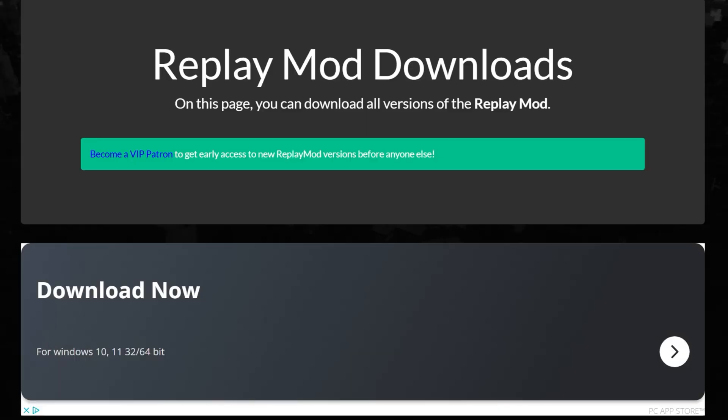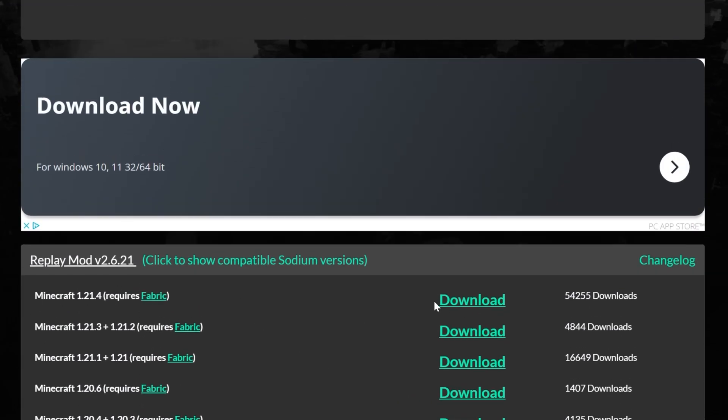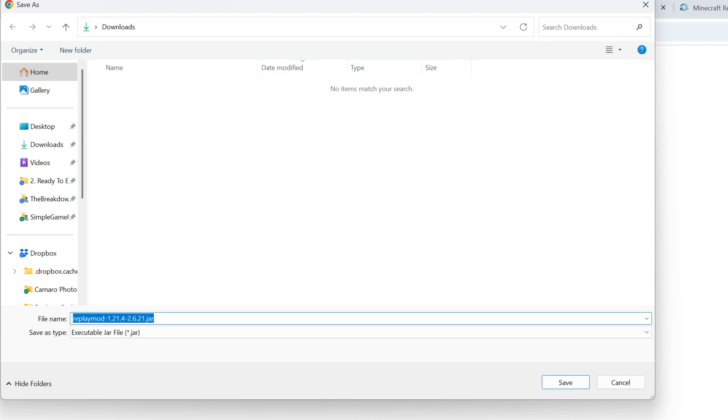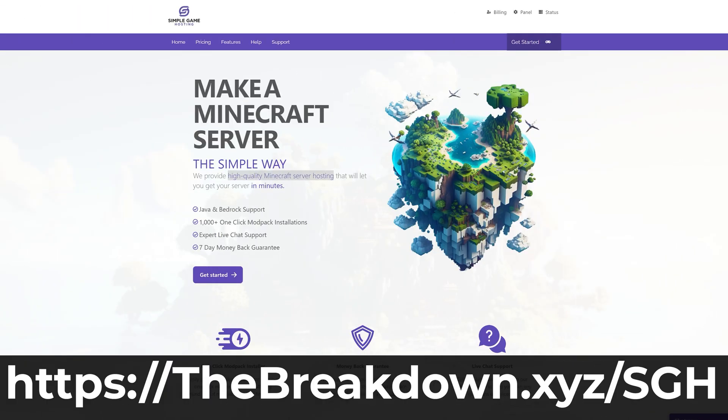Here you want to download replay mod for the version of Minecraft you want. I'm going to go with the most recent one and click download, but if you want an older version it's generally the same. A download page like this will appear — you may need to keep or save the file, and it's 100% safe to do that.